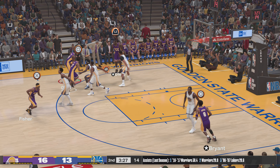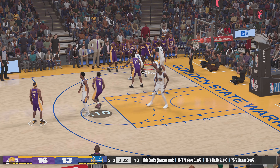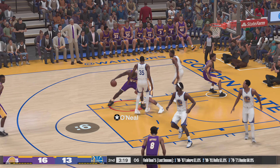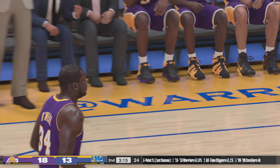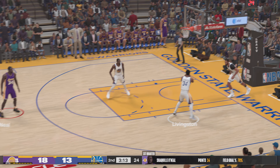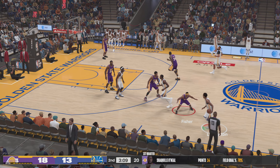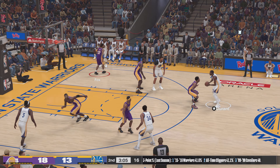Fisher the pass to Grant, in the corner O'Neal with it — lays it up off the glass. O'Neal's got the lead up to five now for the Lakers. It's a tall challenge trying to contain Shaq, especially when he's operating close to the basket.